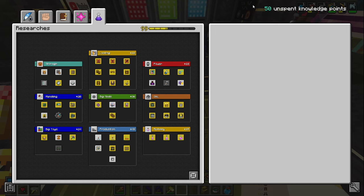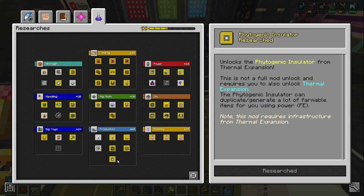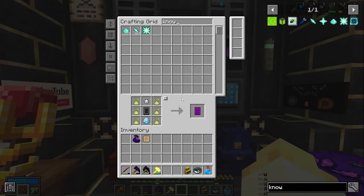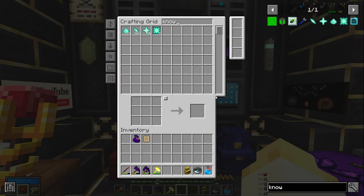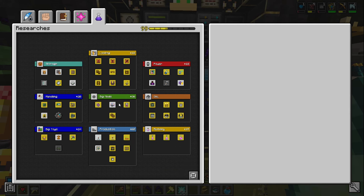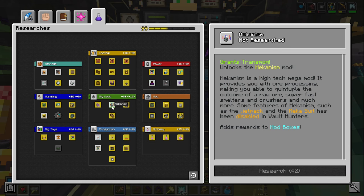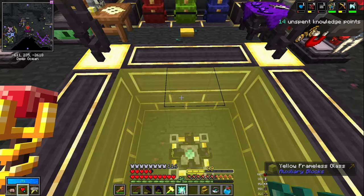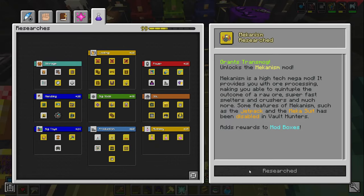I totally forgot I consumed 50 knowledge stars and was planning to unlock the phytogenic insulator — which we can now do since we have so much extra knowledge. I craft another stack of knowledge cores, spending 600 vault diamonds, and make 53 then 56 knowledge stars. I still need to unlock mechanism at 42, so I unlock that too since we have to unlock everything eventually.